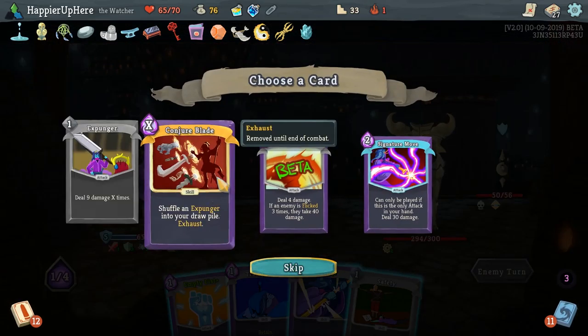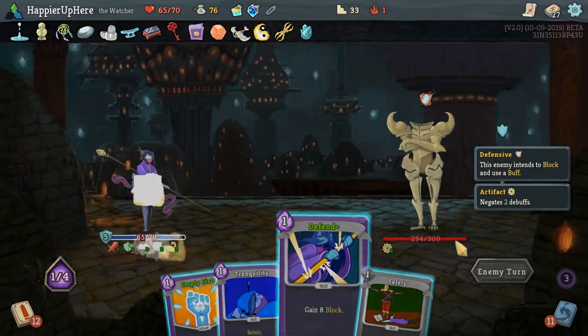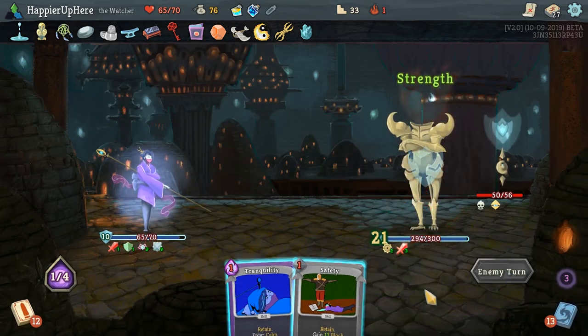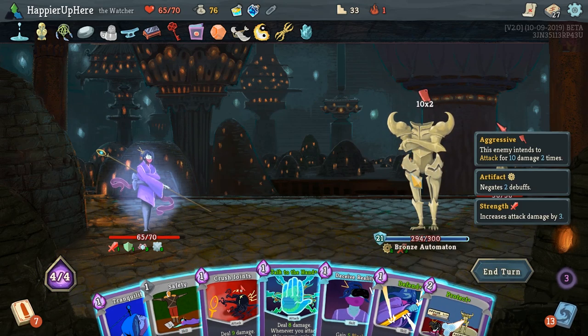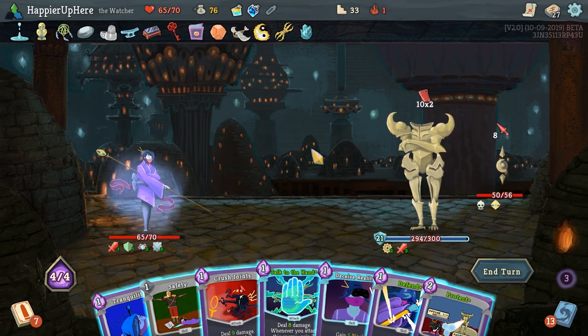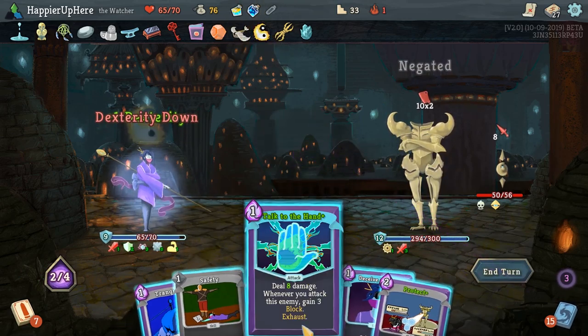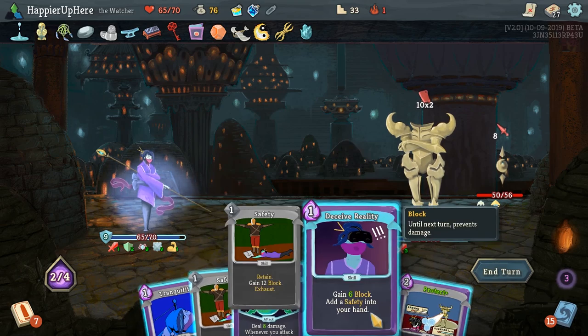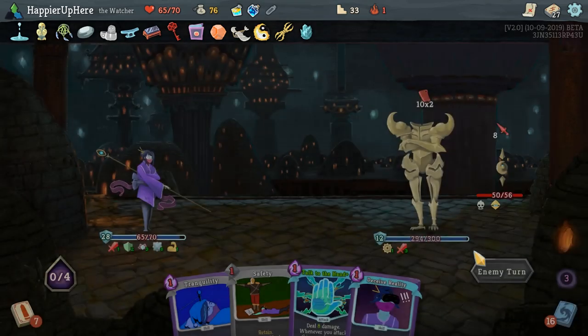Conjure Blade: shuffle an Expunger into your draw pile. The Expunger deals 9 damage X times — really powerful, but it'll be in your draw pile so you can't play it immediately. I don't think I'll take any of these. 28 incoming. Talk to the Hand is a debuff, unfortunately, and the enemy has Artifact so it won't be super useful. Is there any way to get rid of the debuff? No. Let's do Defend, Crush Joints. I will do Talk to the Hand just to get rid of the Artifact, then Defend. Let's hang on to our Plated Armor.